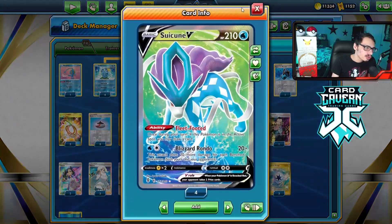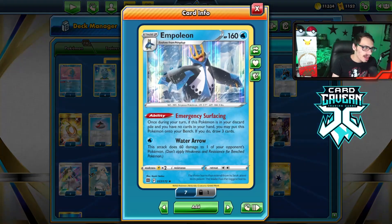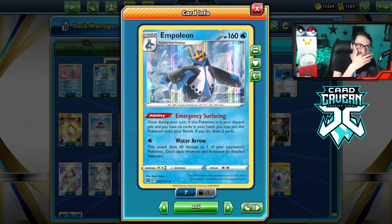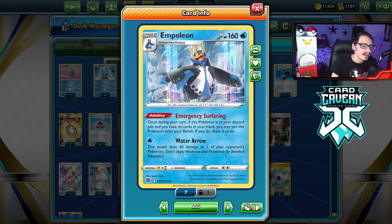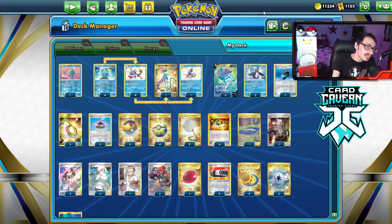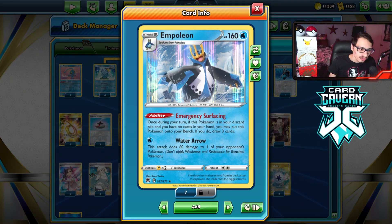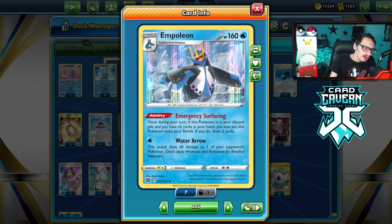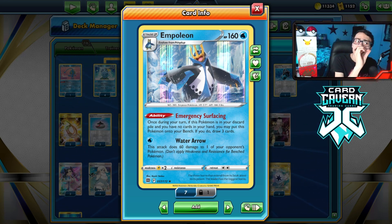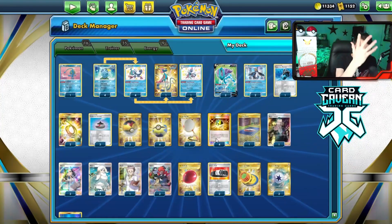Empoleon can be easily put into play through Shady Dealings and Ultra Ball, which is a fantastic item card when combined with these Empoleon Mustard combos. Ultra Ball is a fantastic upgrade — I'm so glad they made Ultra Ball a thing again in the format. This list I'm playing is just a Suicune deck, no Ludicolo shenanigans. It's kind of relying on Empoleon. Empoleon was pretty good in here and it is a lot of fun to play. I love these strategies where you kind of put your hand down at zero and strike with Empoleon.